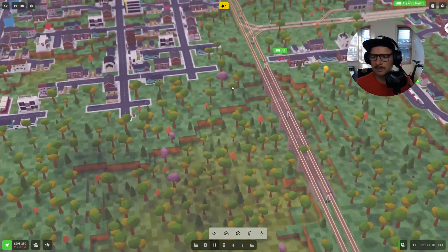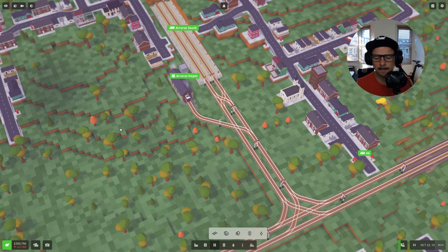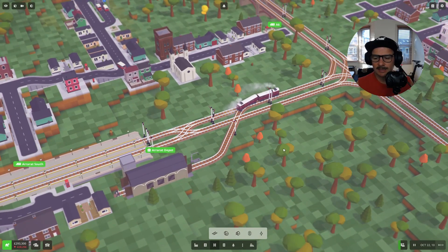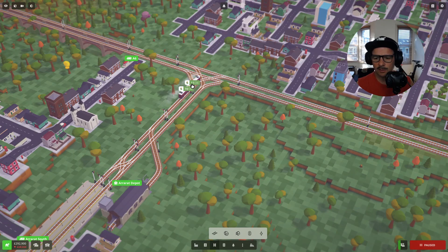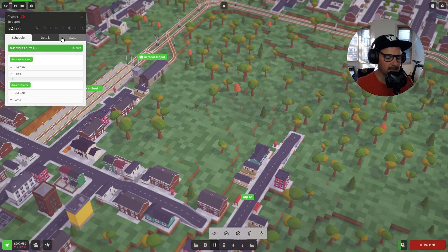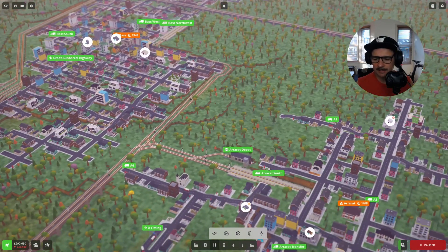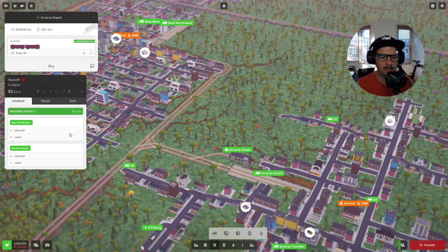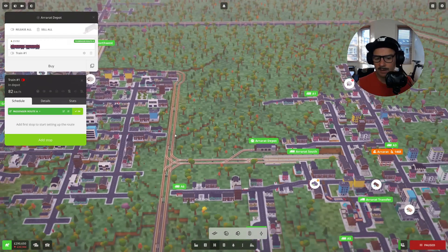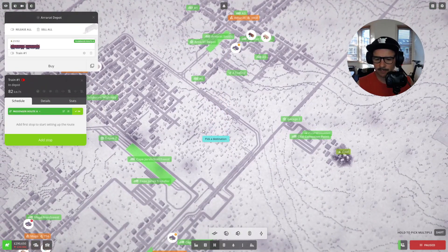Let's unpause it and see what sort of issues this has and release. He got through the first one. We should change his orders — let's send him back to depot. Send him back to here — back to depot. Then let's go into depot and get rid of all of these for now. And I want to say add a stop, passenger route A. Why does everything look different? I'm in shadow mode here and everything looks slightly odd.